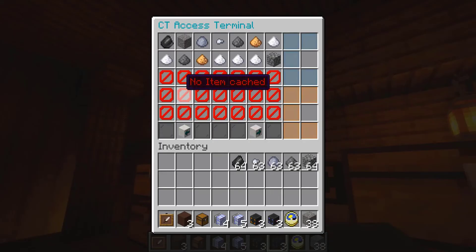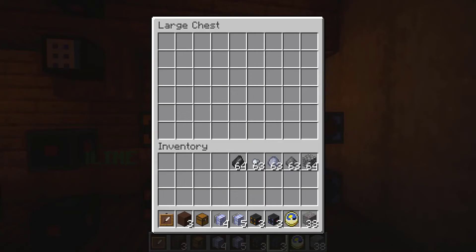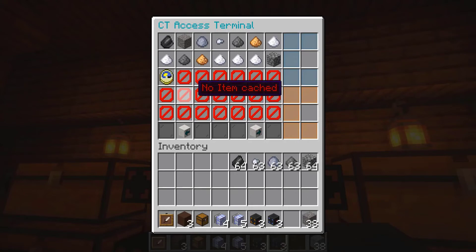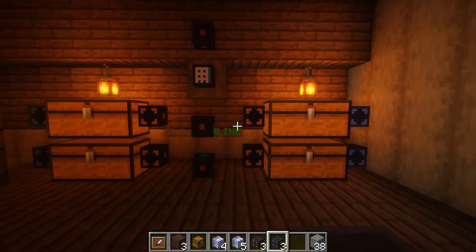The output node you also want set to 17 as well. So now we can look at this chest terminal. As you guys can see, there's nothing really in it. However, we can go ahead and put in a clock, and now we're able to see that the clock is in our chest terminal.